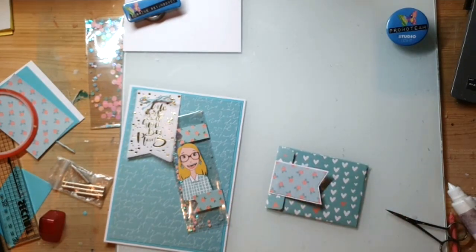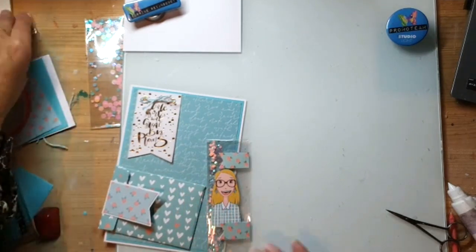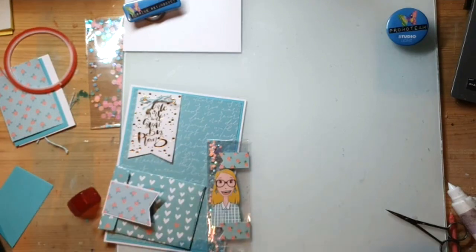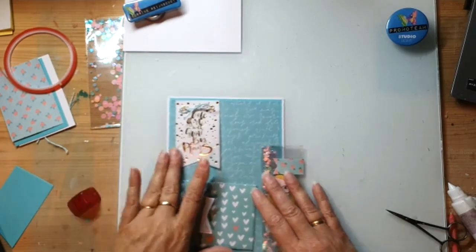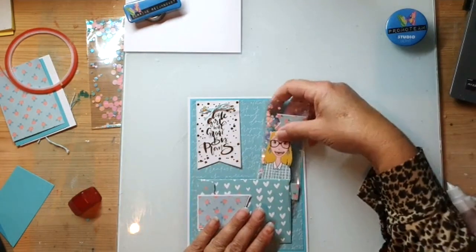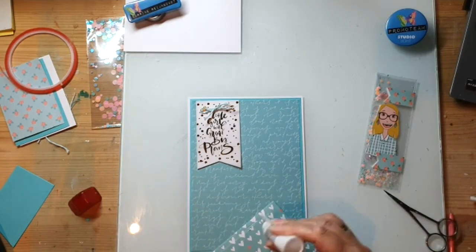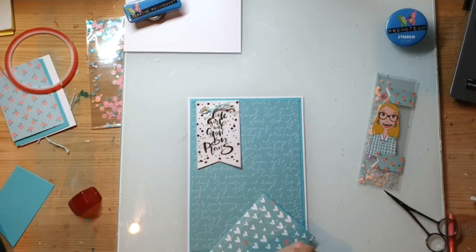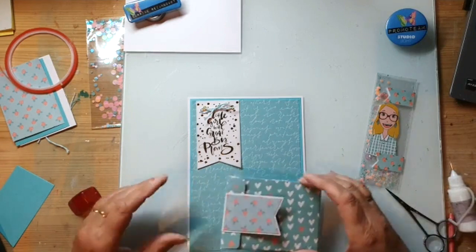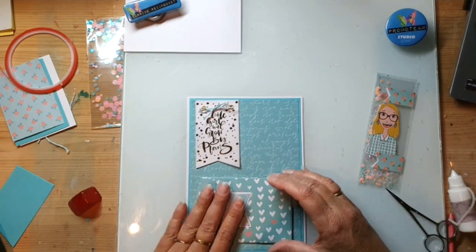Dan moet dat lijmpistool nog gaan natuurlijk - dat ben ik weer vergeten. Die magneetjes zijn maar een halve centimeter en geloof ik maar iets van 1 millimeter dik. Dan plak ik hem zo op hier. Bij die andere heb ik bloemetjes papier gepakt, en dan maakt het niet uit waar de bloemetjes zitten. Maar nu pakte ik hartjes - de hartjes staan zo, want je kan hier zien staan de hartjes op zijn kop. Maar ja, daar kan ik ook niks aan doen. Daar zie je ook niet zo heel veel van hoor.